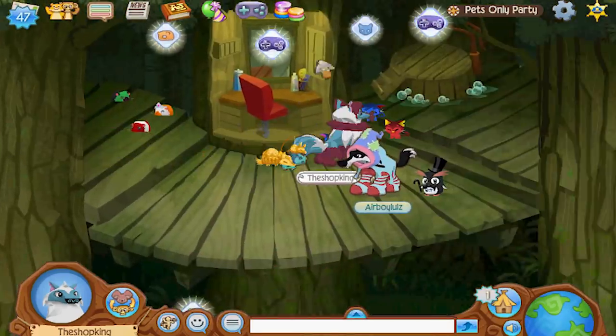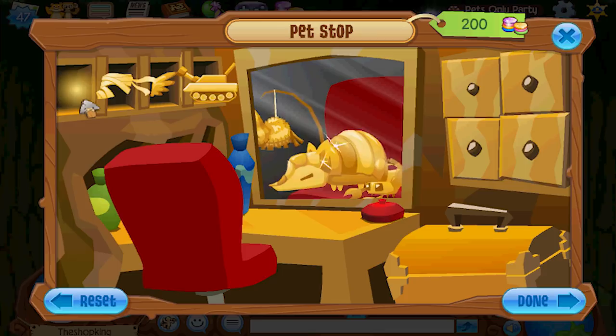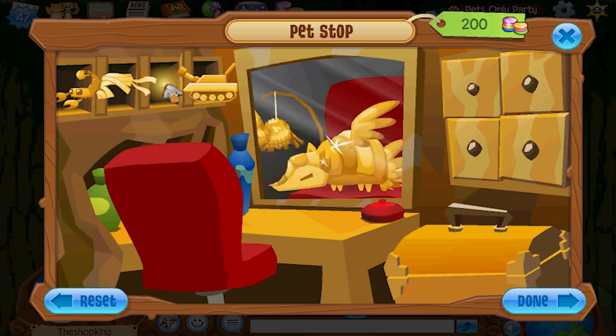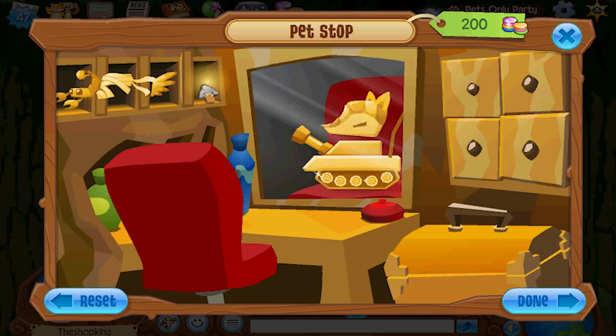We finally made it to the pets only party, so let's see what these options are. Oh scorpion! Little scorpion buddy. This is a mummy outfit — oh that is cool. Wings. Tank-a-dillo! Tank-a-dillo! Tank-a-dillo! Yo!